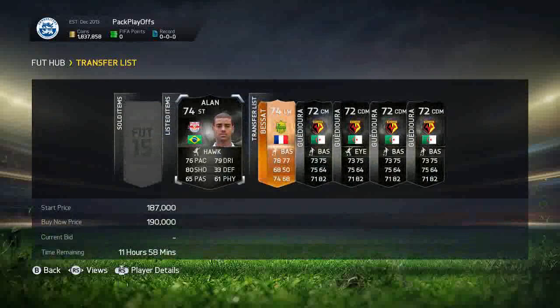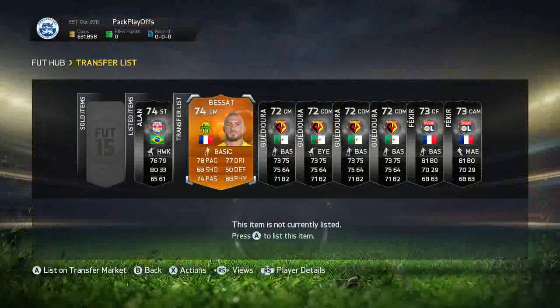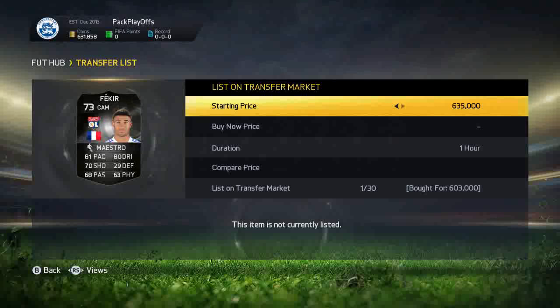What's up guys, Luke again and welcome back to the next episode of Trading to Team of the EMS. We're starting off by picking up an Inform Owl and as the Dermaz did sell for $120k, this one is $190k. If you want to buy coins, make sure you go to the link in the description and use the discount code to get 5% off.